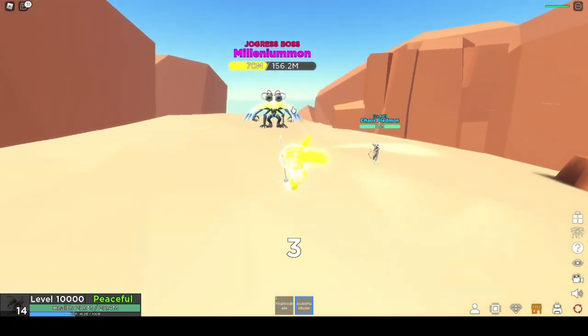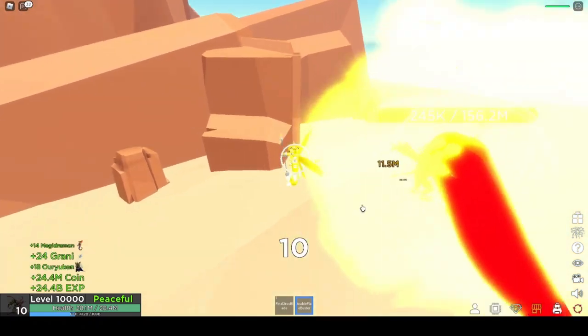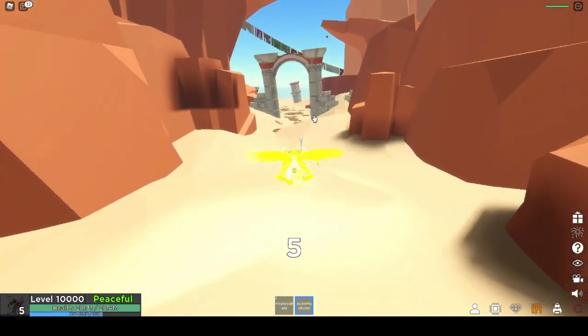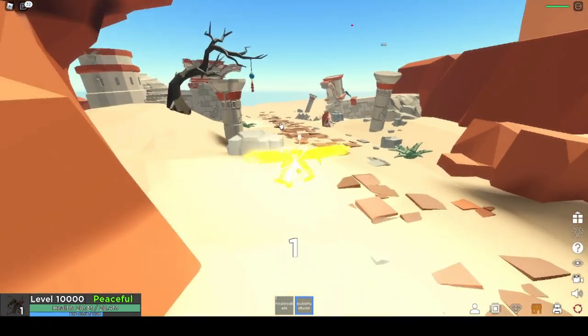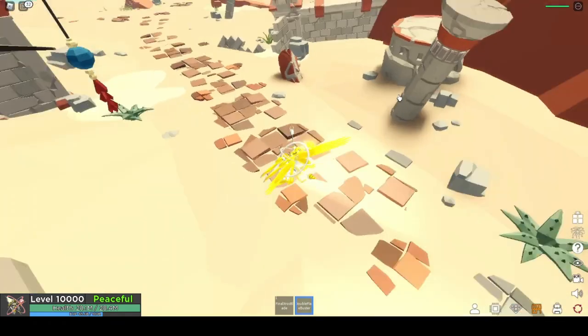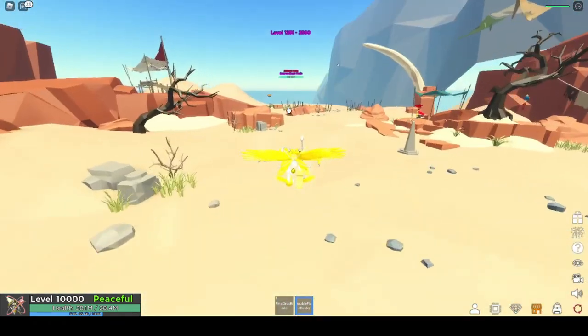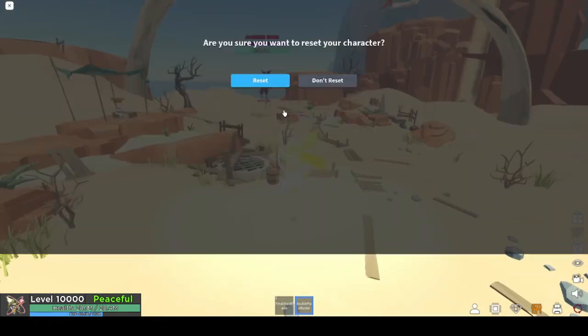The boss here is really really good — it gives you Omnimon and Omnimon Zord, which are really good Digimon to have. Here's another option: use your diamonds to buy the data you need to defeat the boss here. It might take a thousand or so diamonds, but the boss here is really really valuable.